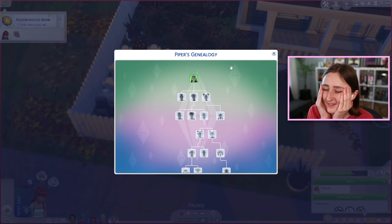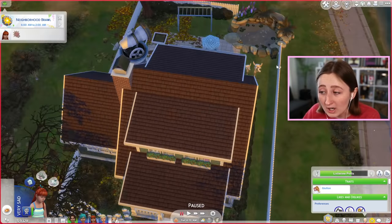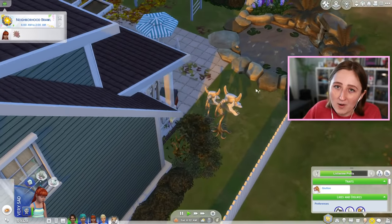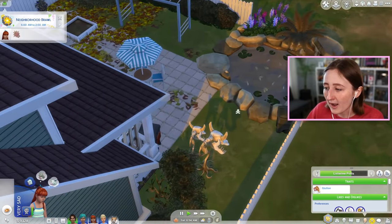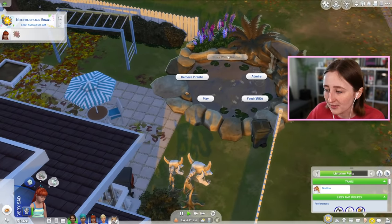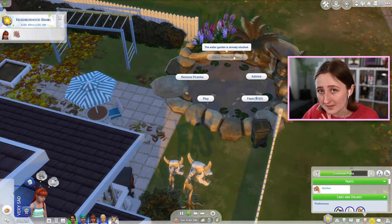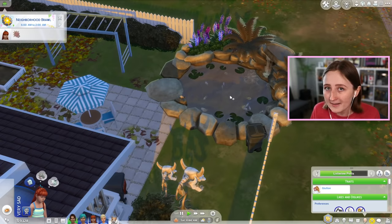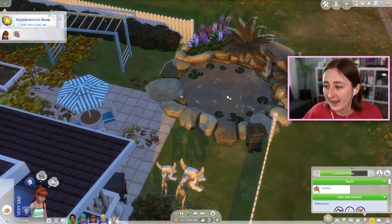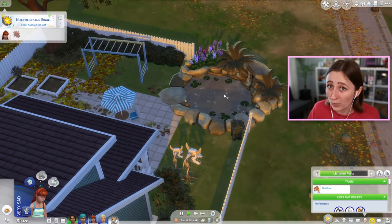Basically, when I first started the legacy, she was still a young adult. She had three kids, they were all born but they were really young - all toddlers. She was a lawyer, she was doing pretty well. I was talking on my stream about how this pond exists - it's a pond from Get Famous. You can actually stock it with sharks and stuff if you want to, I usually put piranhas in there. And I was trying to explain how you can die in this pond, but I'd never actually seen it happen. I'd just heard you could die in the pond, but despite all of my efforts, it had never worked.